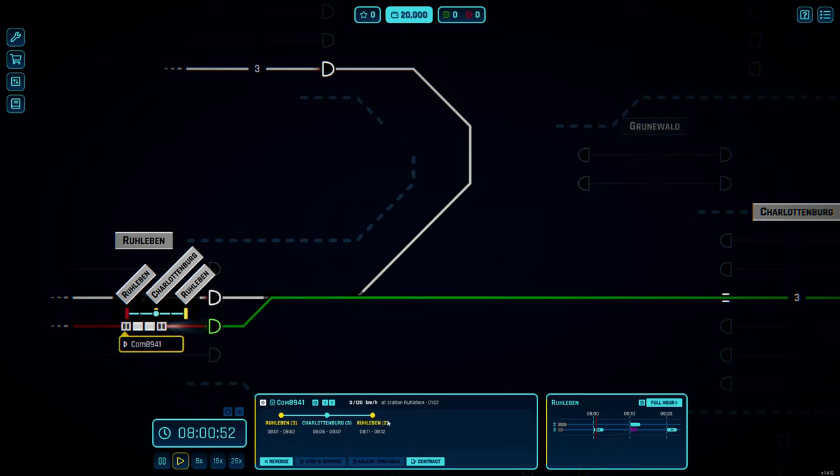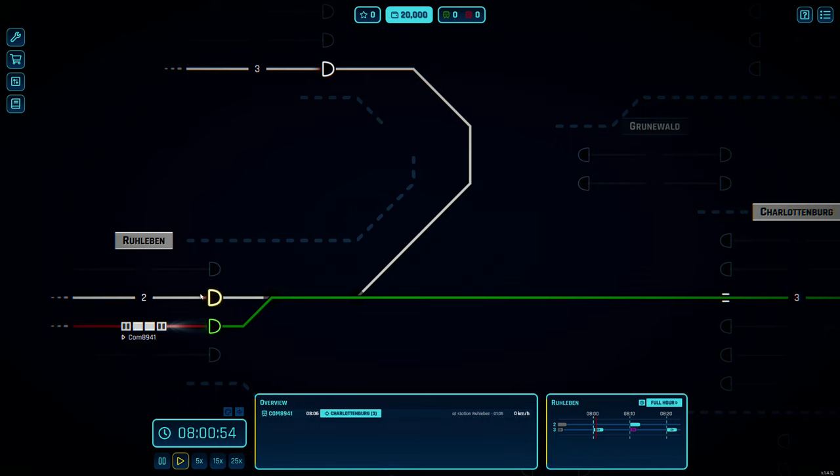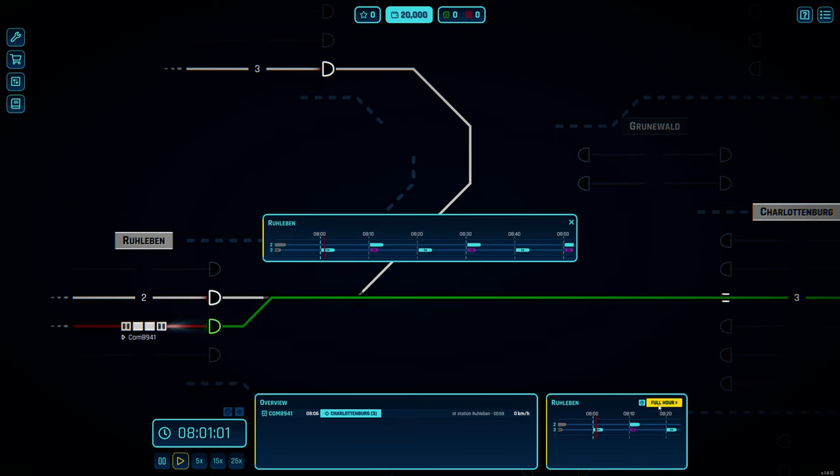When we get there we have to keep in mind it wants to go back to Ruleben track number two - not the same track. If we select Ruleben itself we can see what's going on over time: at 8:10 a purple freight train 5561 is coming in, going from Ruleben up to Gesundborn.